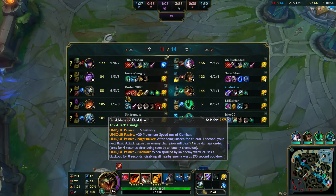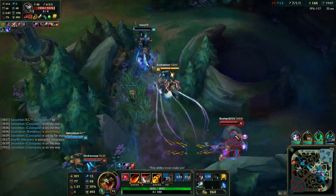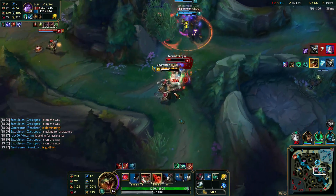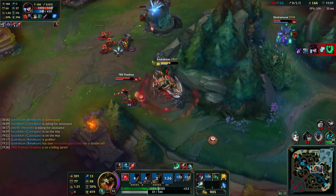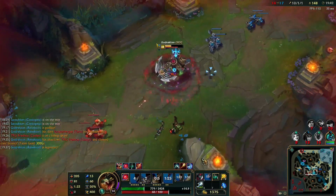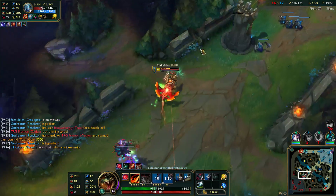Dustblade is so good as an item right now on pretty much most assassins and AD casters that want to go full damage. I've been playing Renekton with it and Thunderlords — it's so great to play with. I'm going to die here. He's going to kill me, I think.